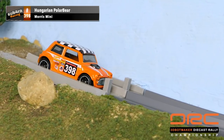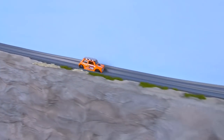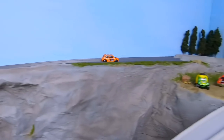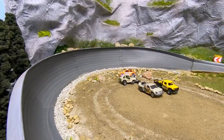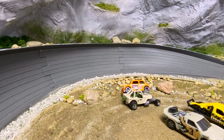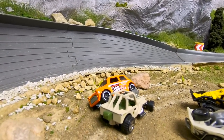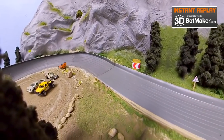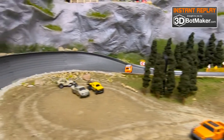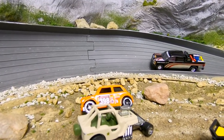Our last driver is the Hungarian Polar Bear driving the Morris Mini for Sub 4RA Racing. It seems like the Hungarian Polar Bear should be in a bigger car. Don't judge a book by its cover. We got sidetracked by an argument — apparently he's just way too big for that car and he flipped right over. Polar Bears are big — it's pretty obvious.